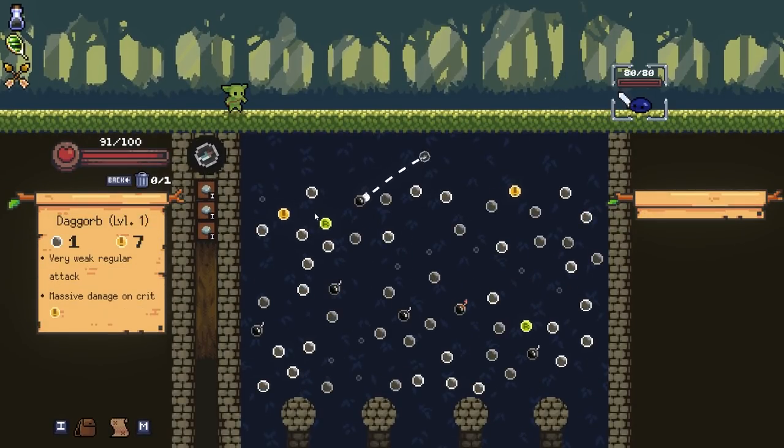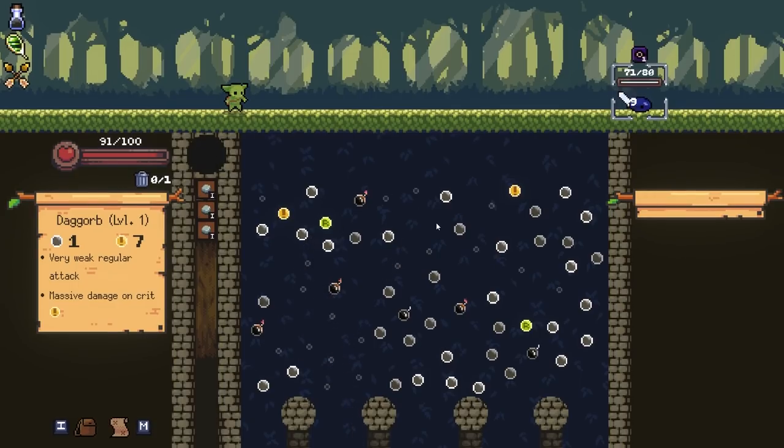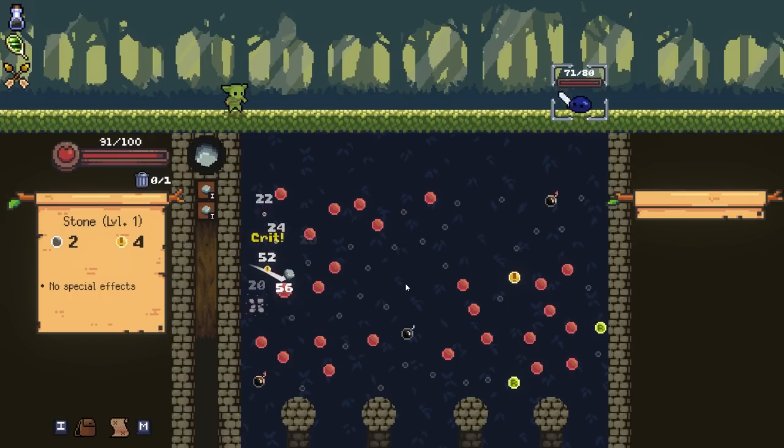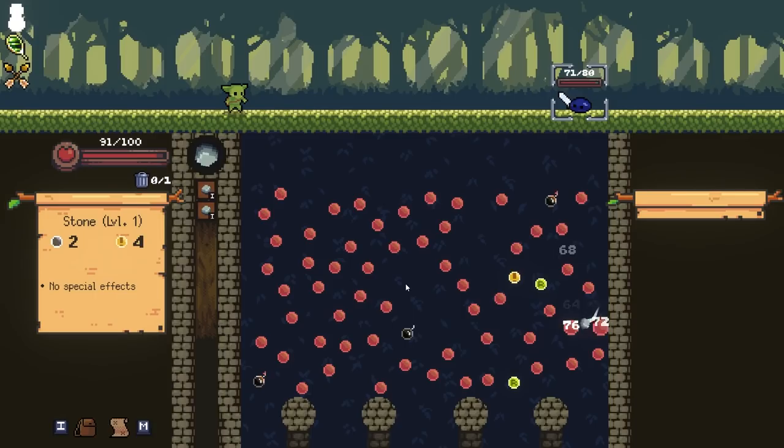You might have noticed since we started this off, you do have a choice of a buff when you start a run, and those are kind of randomized per run. There is a relic that will let you detonate bombs in one hit. That is a fantastic relic. The orbs are very varied.